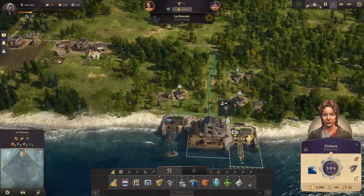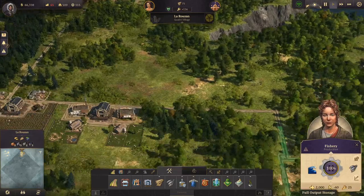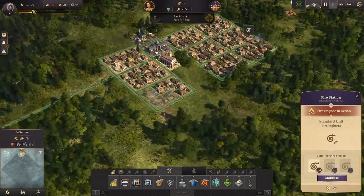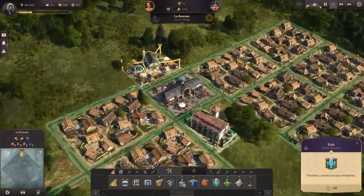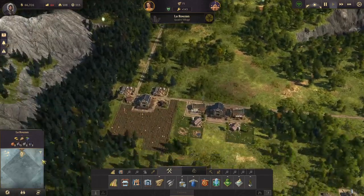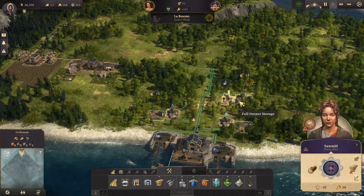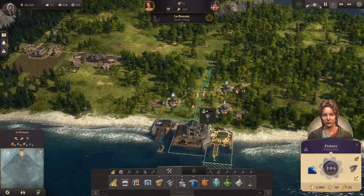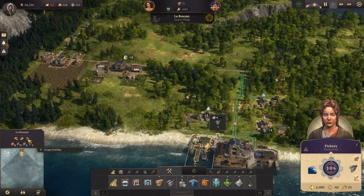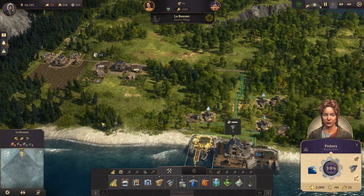First, I have to apologize because the old save game got deleted, so I had to play a new game to the exact same spot where we left off in the first episode. But we have the same amount of houses, the fire station, our beautiful pub, our schnapps production, the wool production, our sawmill and lumberjack's hut, as well as our fishery. The only thing that changed is that we now have a grape fertility here.